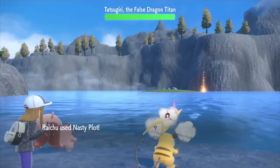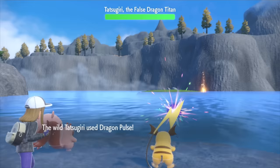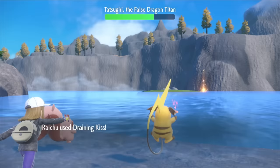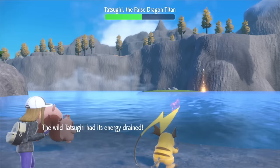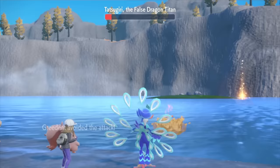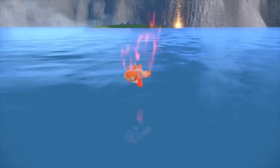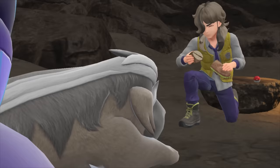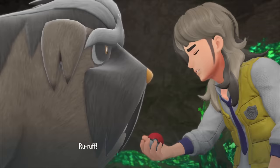The real Titan reveals himself, and this one is a real Dragon type — or false Dragon Titan, whatever. I set up a Nasty Plot with Raichu first. Tatsugiri targets my Pokemon rather than Arven's, so I use Protect the second turn. Then I had Raichu use Draining Kiss, which is not only super effective but provides some healing as well. I wasn't sure if another smooch would secure the KO, so I switched in Quaquaval to resist the incoming water attacks, then kicked the Dragon out of there with a Low Sweep. The last Herba Mystica was ours, which Arven used to make a delicious sandwich for his Mabosstiff, healing the hound of his injuries.